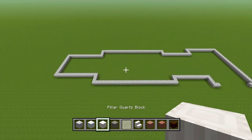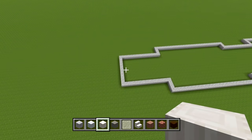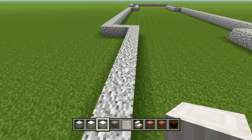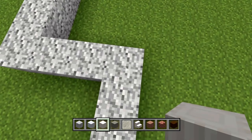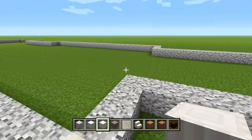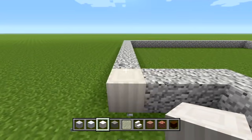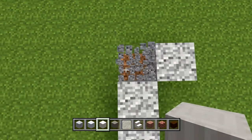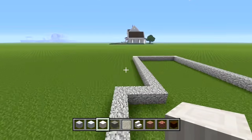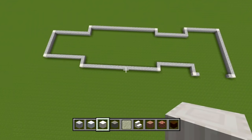Switch to your pillar quartz block and go on each exterior corner and replace the diorite with pillar quartz. For example, we're filling in the corners on the left side of the house. Interior corners are skipped — only exterior corners that will be visible get the pillar quartz. From up above, you can see I've filled in all exterior corners but none of the interior ones.